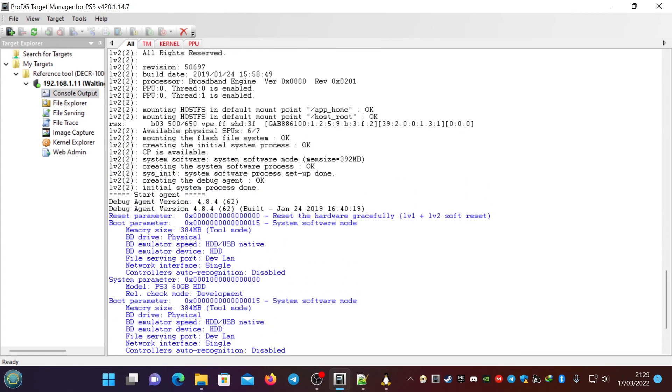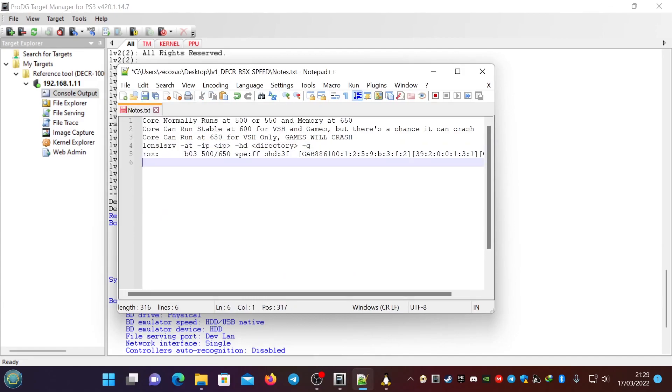You can see here: 500, 650 — so this is the normal speed for my DECR, as you can see, 500 and 650. For the others, it's a matter of testing with the RSX patches, because LV1 has a set of patches for the RSX VBIOS, and they serve a certain purpose. You can mess with them — you just need to look a little between the lines to find where they are.